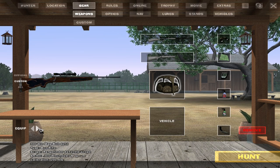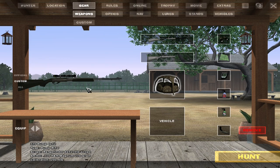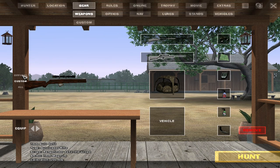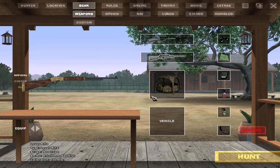Let's do the 375 pump rifle, and then as a secondary let's go with the 7mm autoloader. I think those'll be a couple of nice guns to use and we'll see how they perform. Let's go ahead and go out and hunt.